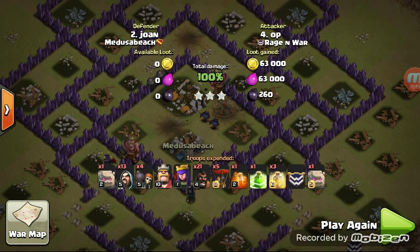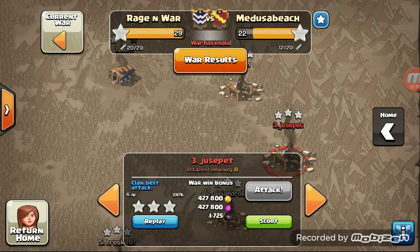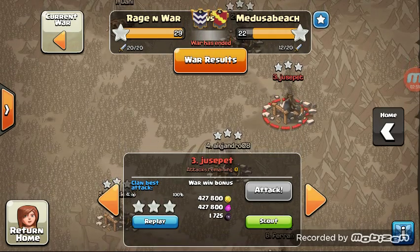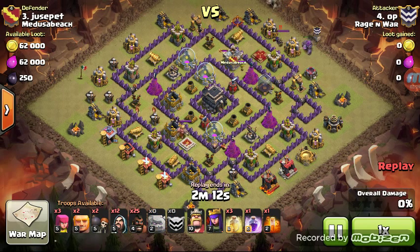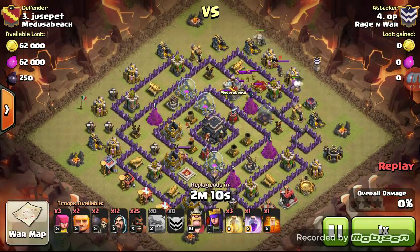Great job, OP. Let's go ahead and take a look at the next attack — and I think this one is also by OP as well. Yep, OP is going to have a 6-star war. So we have a square base inside of a square inside of a square with no giant double bomb spots. So this is just going to be a straight-up GoHo.